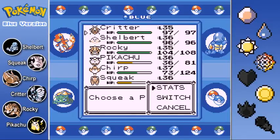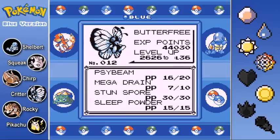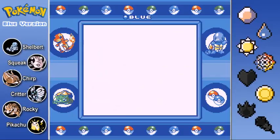We're looking a little bit hurt. We have our level 35 Critter the Butterfree. He has a special stat of 71. He's got Psybeam, Mega Drain, Stun Spore, and Sleep Powder. Next we see Shelbert the starter Squirtle at level 36. He's got Bubble Beam, Ice Beam, Bite, and Withdraw.